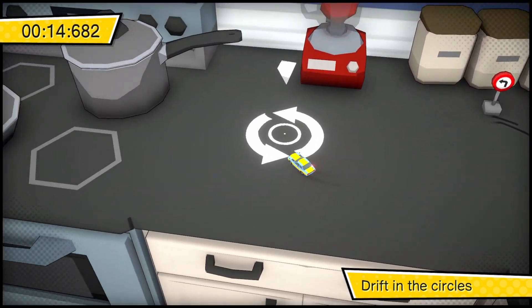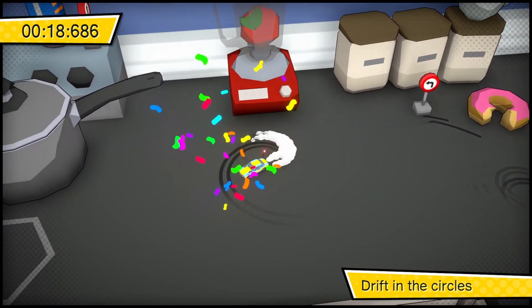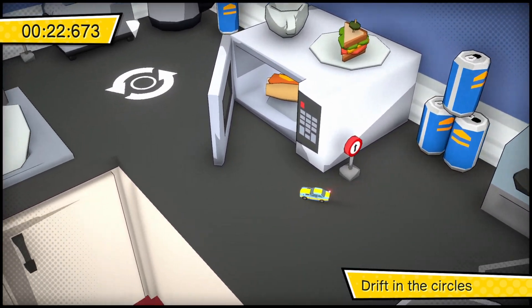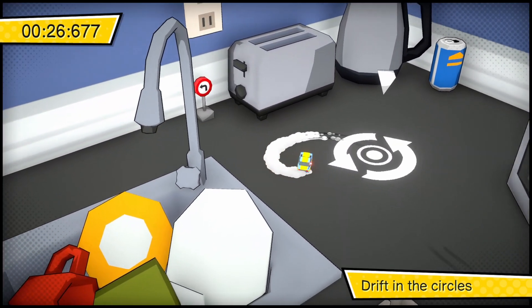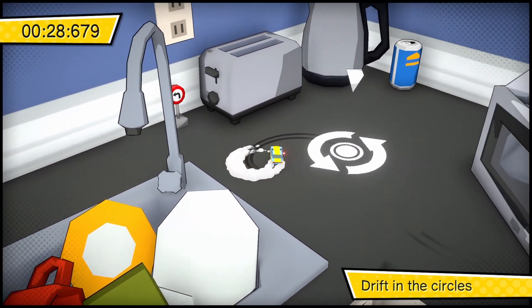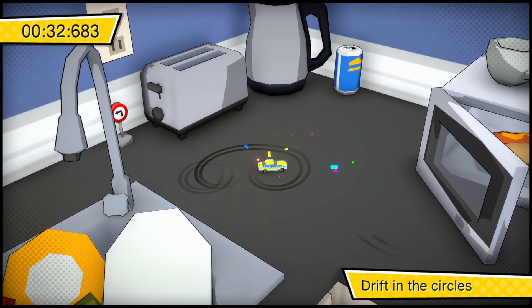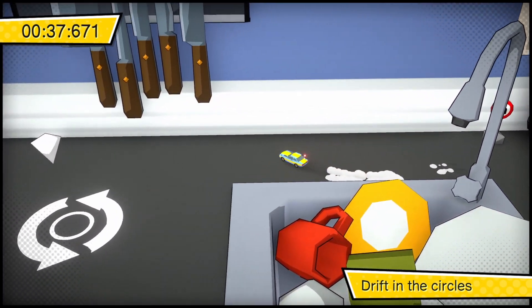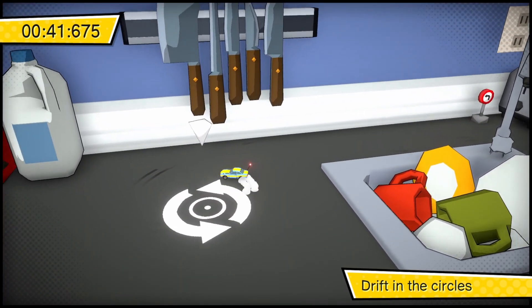You want to get that first one, then get the second one right here. Once you've gotten that one, go past the microwave with hands and you'll find your third one. As you can see my controls are a little wonky — this game is difficult for a lot of people. After that, go around the sink; once you're behind the sink, go to this one right here and this is your final one for the first level.